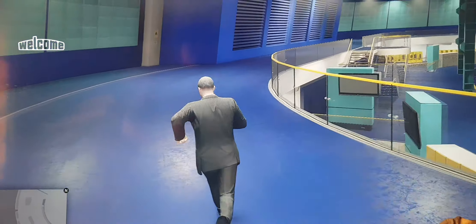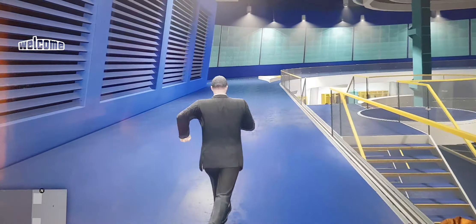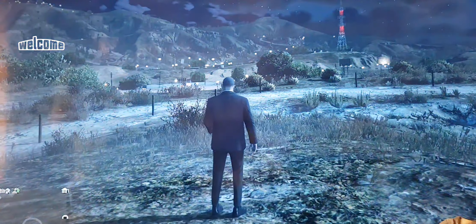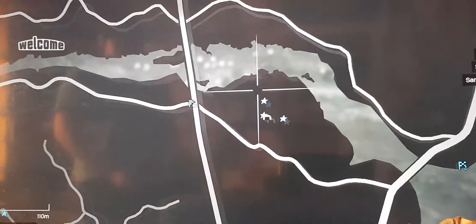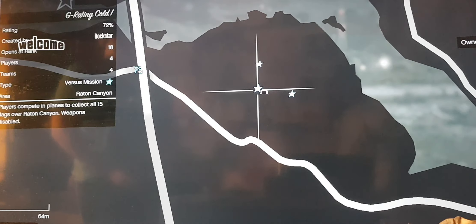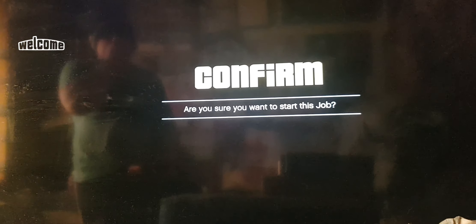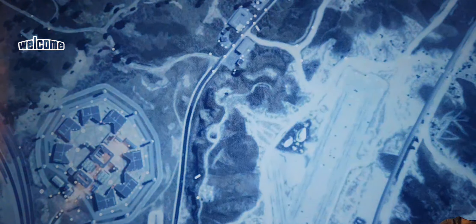A black screen should appear, meaning you are now outside. If it spawned you at the reception desk instead of outside, that's fine — just use the teleport glitch again to get to your bunker. Press X to go on a job, confirm with yes, and when it says 'host only,' press B to host. The teleport glitch will work and put you right outside your bunker.